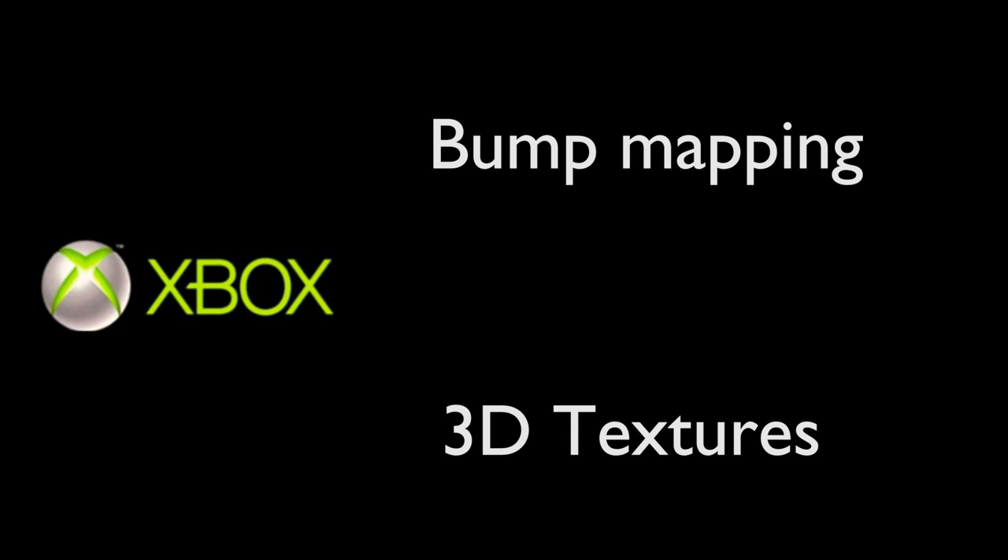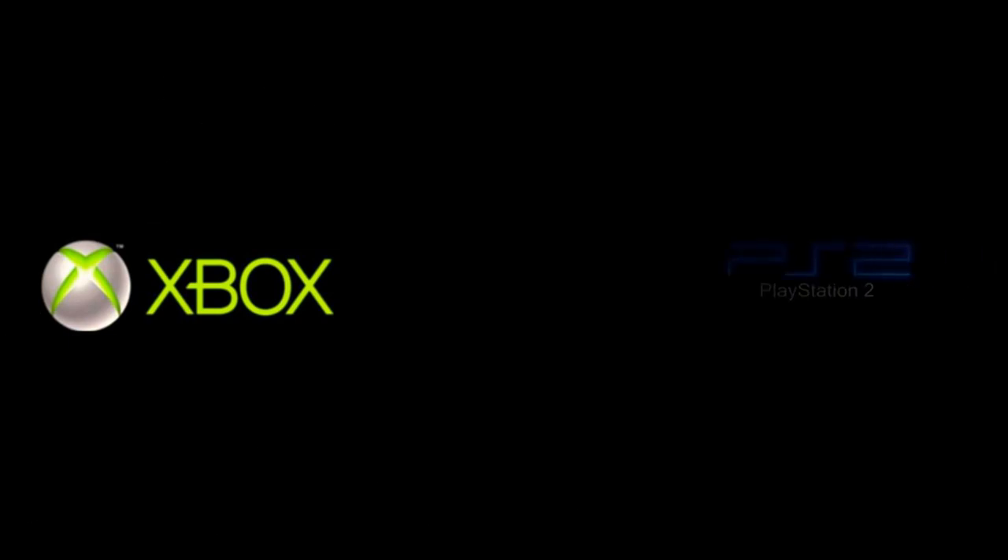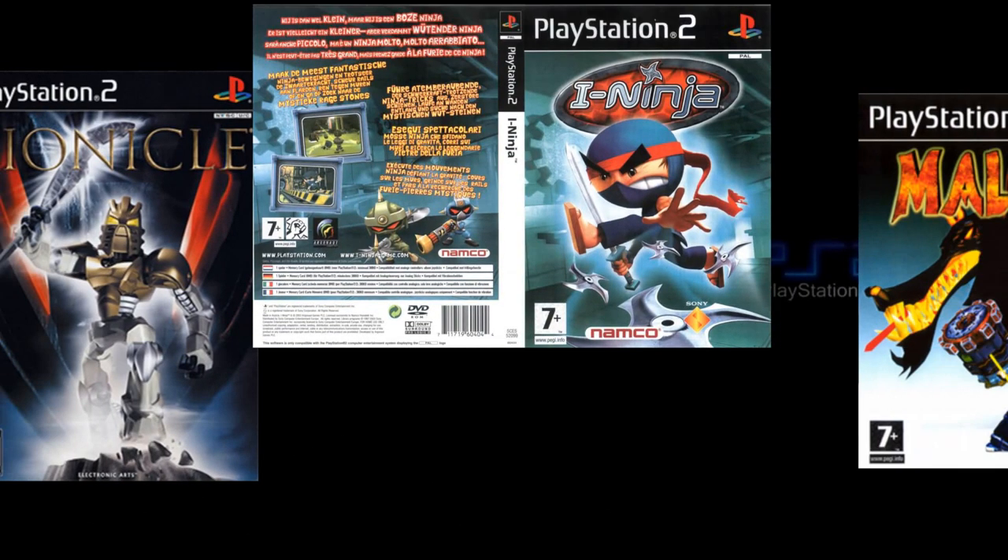The engine and toolset were initially developed to take advantage of the Xbox with all its new features like bump mapping, 3D textures, and so on. However, we realised that to be commercially viable we needed a PlayStation 2 port too. Luckily, Argonaut had some pretty good PS2 experience and we could leverage a lot of code already written for other games. Unluckily, the PS2's capabilities were seriously lacking compared to the Xbox, so we had to come up with some pretty creative rendering solutions.